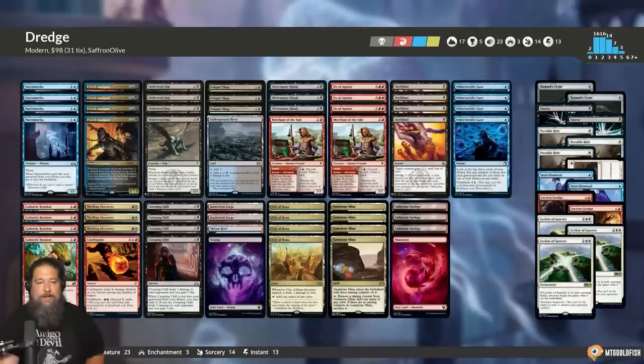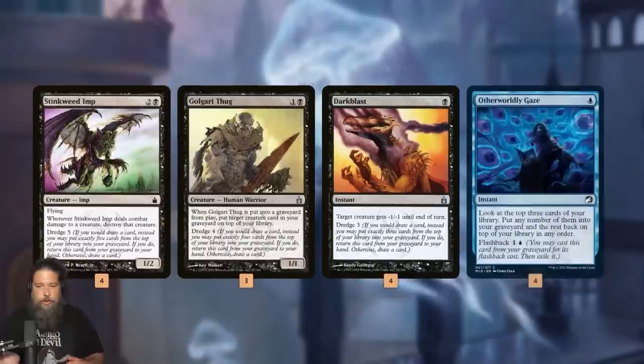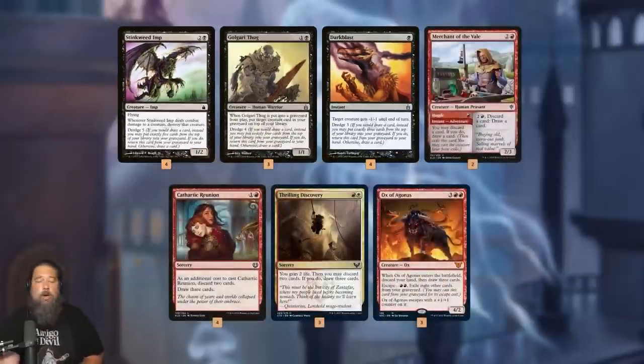Dredge is one of the weirdest decks in the history of Magic. The game plan is: all we need to do to win the game, in theory, is get a card with Dredge in the graveyard. If you don't know Dredge, it's this horrible old mechanic where if you would draw a card, instead you can mill the Dredge amount of cards. So Stinkweed Imp is Dredge 5 — you'd mill 5 cards and get Stinkweed Imp back to your hand. Our deck wants to use things like Otherworldly Gaze, or looting and rummaging effects like Merchant of the Vale, Cathartic Reunion, to get a Dredger in the graveyard.